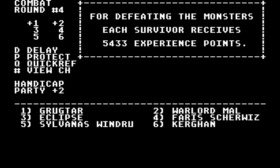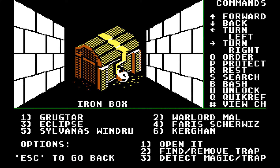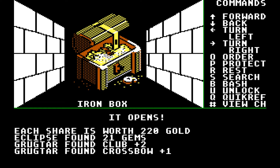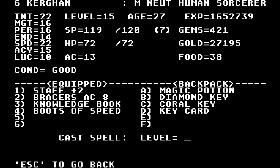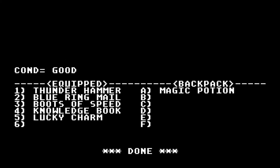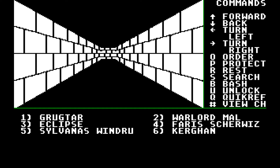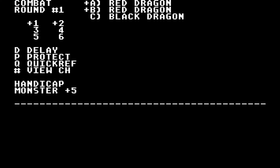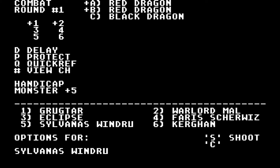Let me bring up 'Where Are We' — that's the name of the application. I brought the mini-map back up. Let's search. Nothing. We're going to rest and recast our protection stack. Seems like we're fighting some dragons down here. It doesn't seem to be that difficult, so I think definitely next episode we're going to try to come back here. I'm going to cast Super Heroism on Warlord Mal. Sylvanas, go ahead and shoot the Red Dragon.